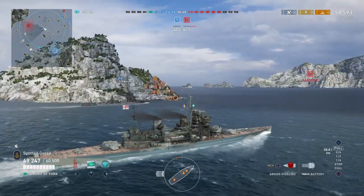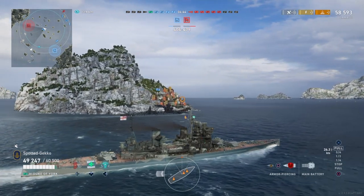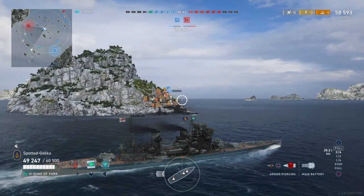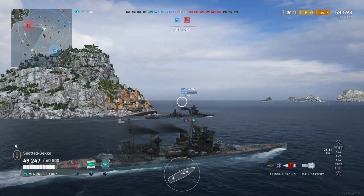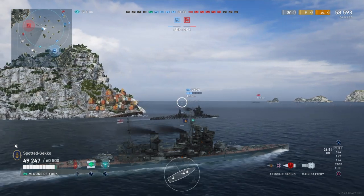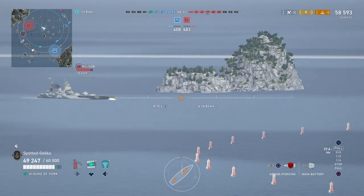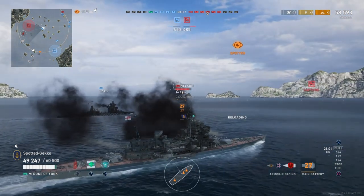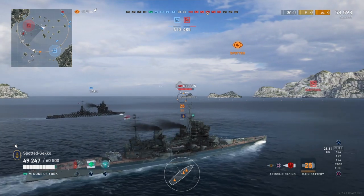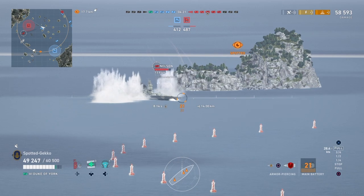We're powering over to the base with the Lion. Looking at the Hood commander speed build — I think that could get this ship a few knots above 30. There's an enemy Nelson like I mentioned — we're going to be dealing with that Nelson right to the bitter end, going toe-to-toe with it in close battle.